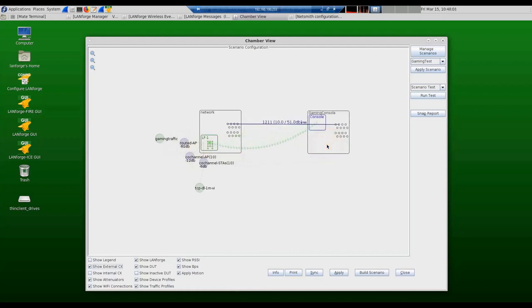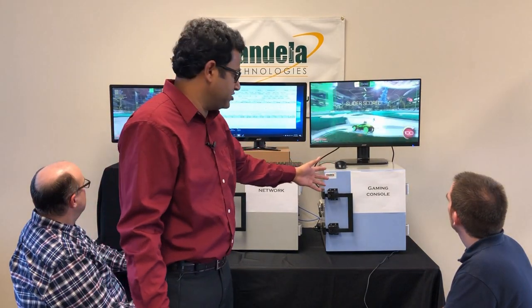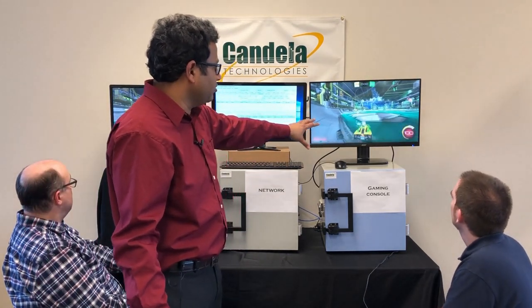Moving the chamber far away simulates distance and shows how that attenuation affects Brent's gaming experience. The second type of impairment is co-channel and adjacent channel interference. We use the other two LandForge radios to create 10 co-channel APs talking to 10 co-channel stations operating in the same frequency band, each doing 1 Mbps of TCP traffic. With the gaming console moved far from the access point, we can see high packet loss, latency, and latency variation in the game. The background access points and stations creating co-channel interference are also clearly affecting Brent's overall gaming experience.